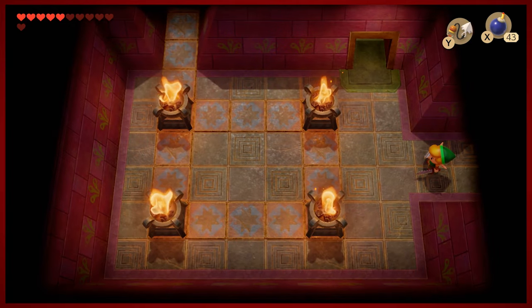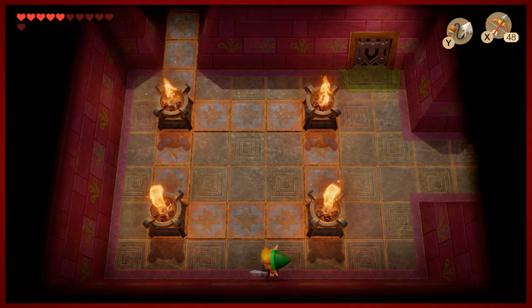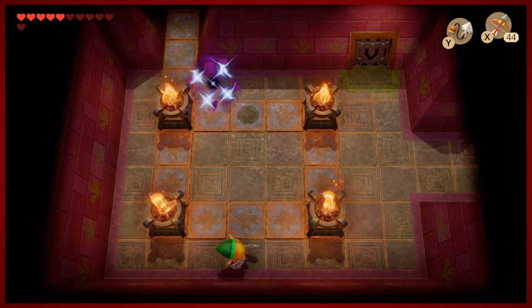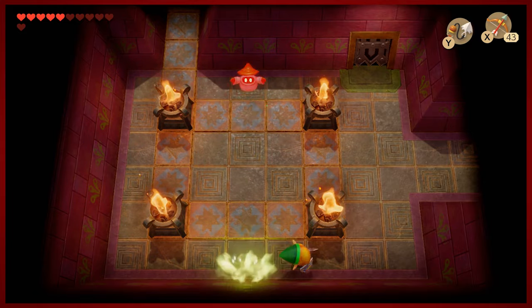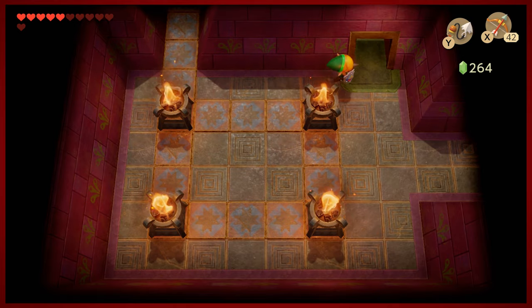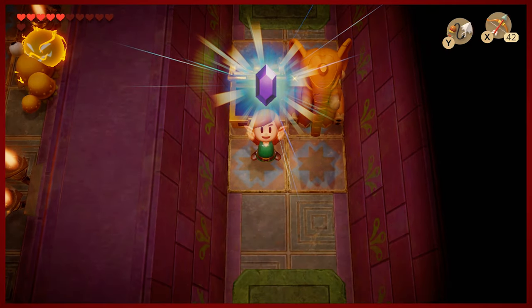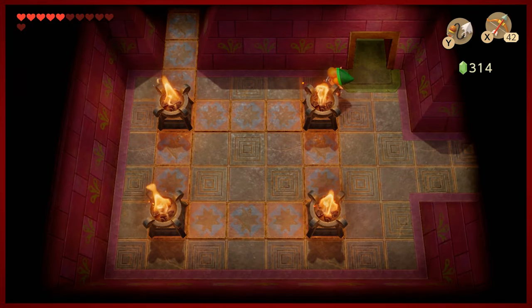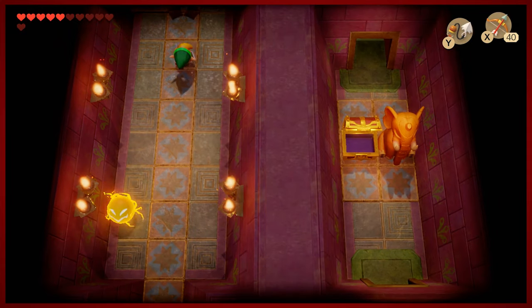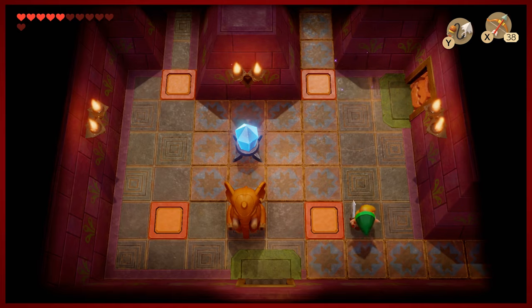This dungeon is a little more straightforward than the last one — easier to navigate. There's not really a gimmick to this one as much as there was the last one, which is kind of nice. These are Wiz Robes — this might be the first time we've ever seen them. The item from the trade sequence is pretty useful for attacking them, but I just like using the bow. We already went ahead and got ourselves that fancy pants hookshot and the bow upgrade, so why not take advantage of it.